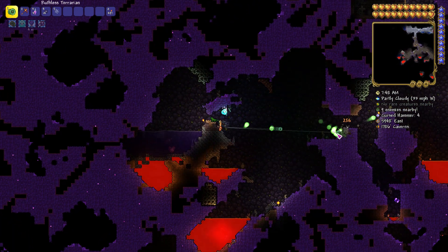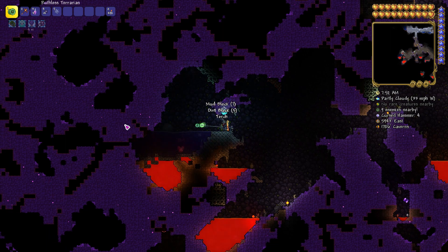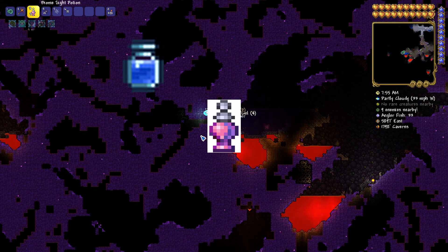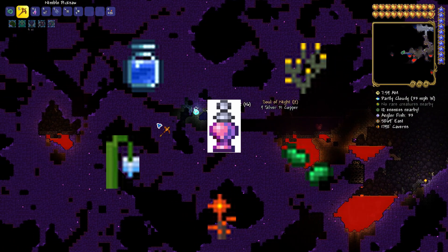This saves the player lots of time and helps your world look a lot nicer. The potion lasts 5 minutes and is relatively easy to craft, requiring 1 water bottle, 1 blinkroot, moonglow, fire blossom, and 5 grass seeds.